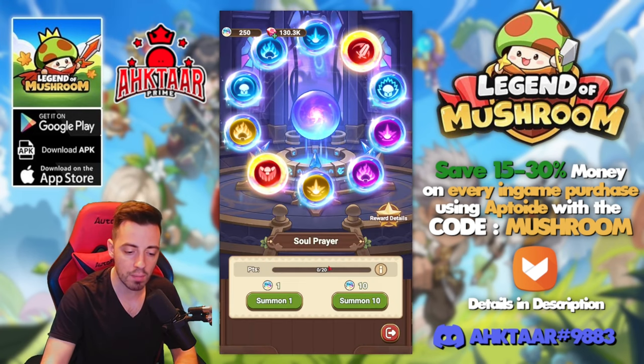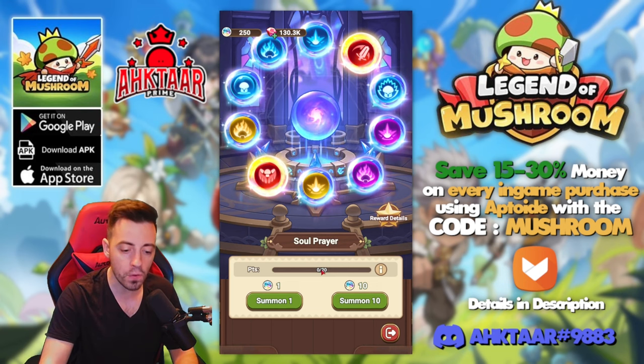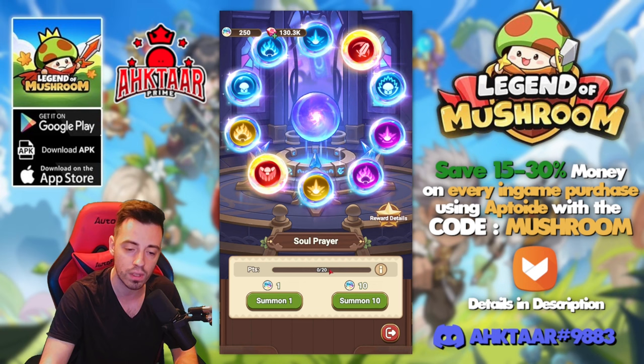There is a pity system: every time you summon and get a blue one you earn one point. If you get a purple one it resets the guarantee, and if you reach 20 points you are guaranteed to obtain a purple one or higher rarity.